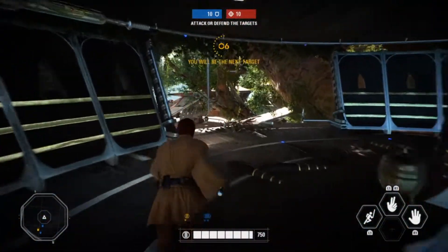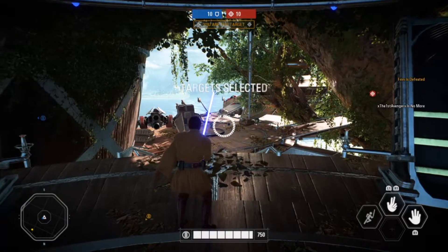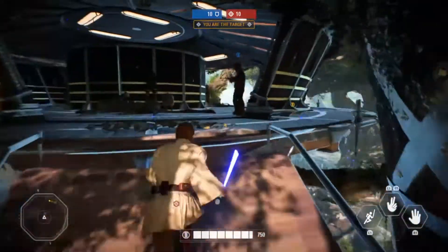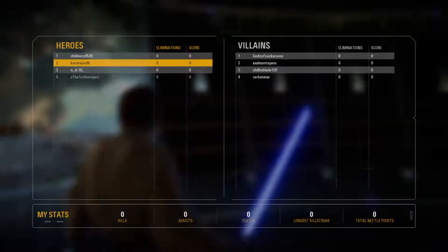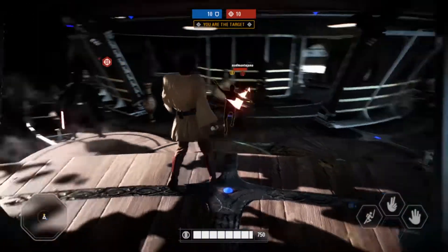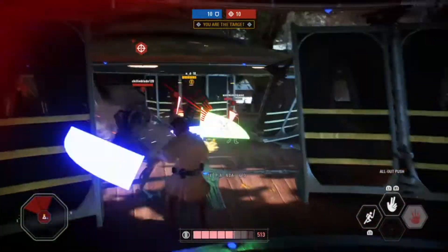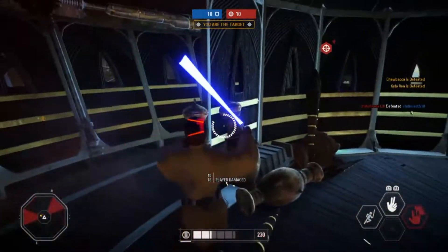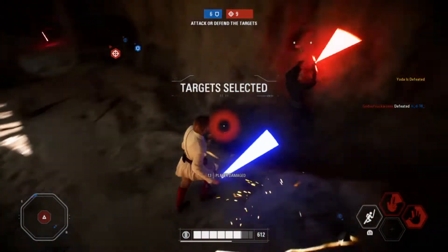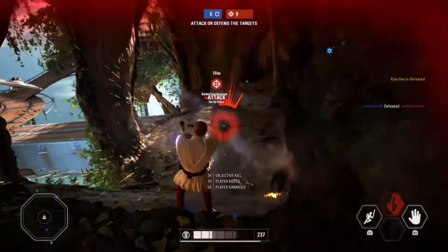Before we get into the abilities, obviously Obi-Wan is a lightsaber user. I talked about this with General Grievous in the past too. Lightsaber users come with special abilities that shooter heroes or villains don't have — the ability to block blaster fire. Obi-Wan is extremely good at this. You're going to be using that in Heroes vs. Villains, in Galactic Assault, and anything with just normal troopers.